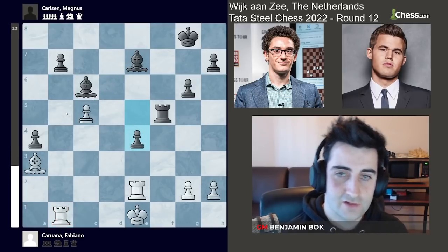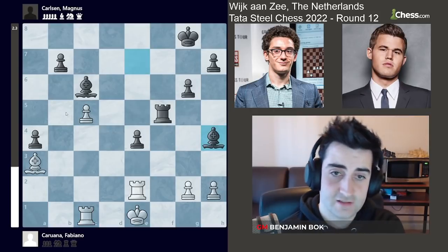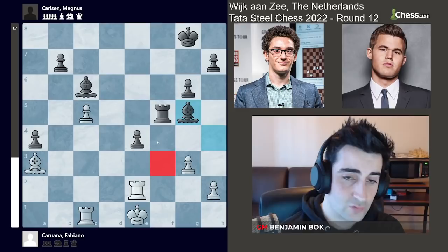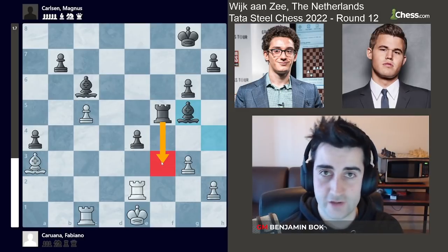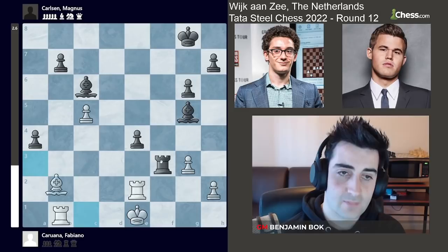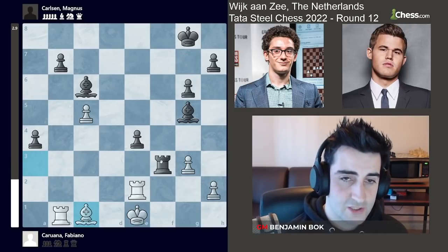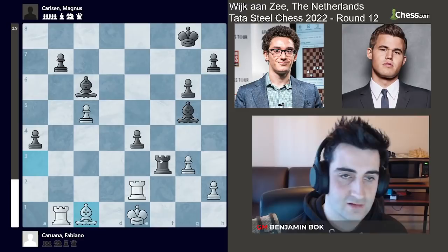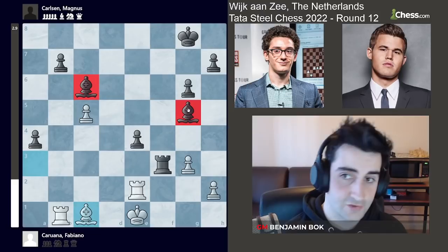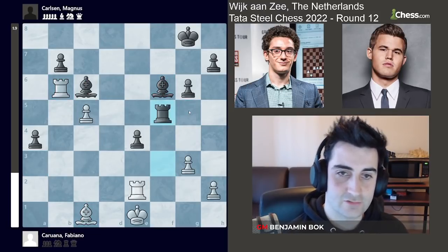Hitting the pawn on c5. Rook c1, but now all of white's pieces are passive. Bishop h4 check, g3 and bishop g5 — he's created a weakness in the white position and can use the f3 square to infiltrate with his rook. Rook b1, rook f3, bishop c1. He doesn't want to trade the bishops — the bishop pair is really his main strength, controlling all the light squares and all the dark squares.